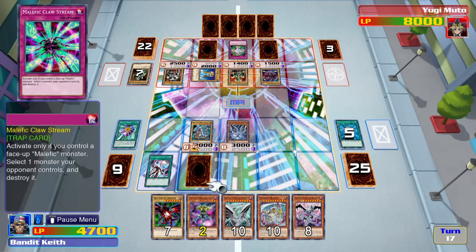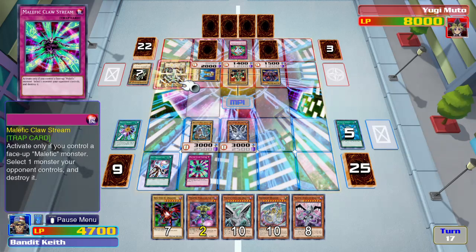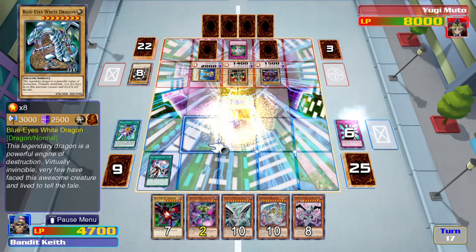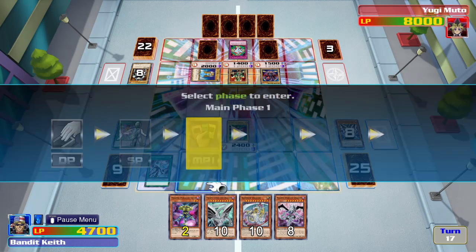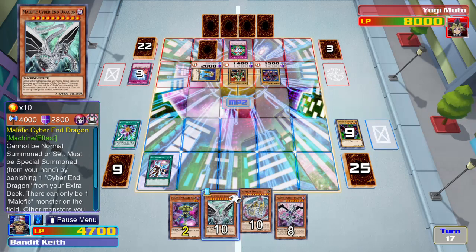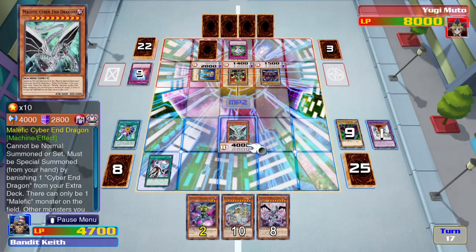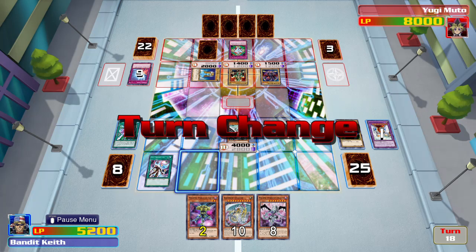Actually there is something I could do - I activate my trap card, another copy of Malefic Claw Storm, and I'll use it on Summon Skull. Then I'll sacrifice my two Blue Eyes to summon Red Eyes. Oh yes, there he is! This gives me the opportunity to special summon - I'll send Cyber End Dragon from my extra deck and banish it to summon Malefic Cyber End Dragon.